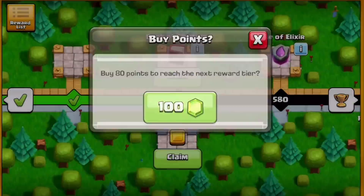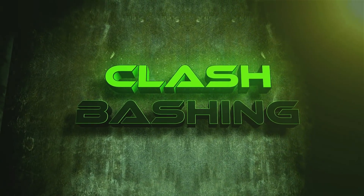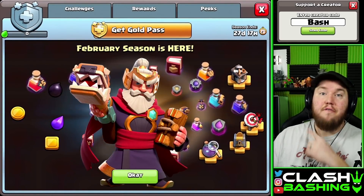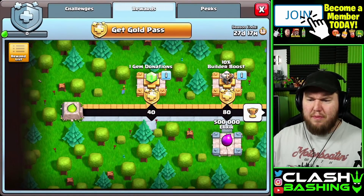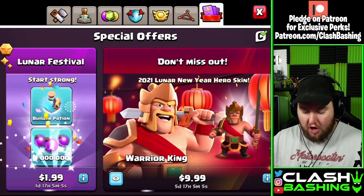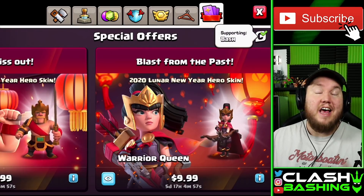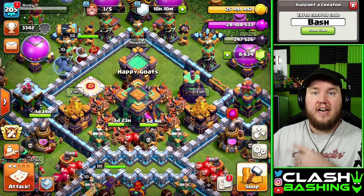It's time to gem and review the February gold pass. What's going on, Clash bashers - Rocky here! Today we're going to be gemming and reviewing the brand new gold pass featuring the Warrior Warden. Every single month we go through and gem the whole gold pass, then I give my opinion. There are also other warrior skins in the shop if you want those. Don't forget to click and enter code bash. Let's buy the gold pass and review it - we got a little bit of loot to spend so it should be a fun episode.